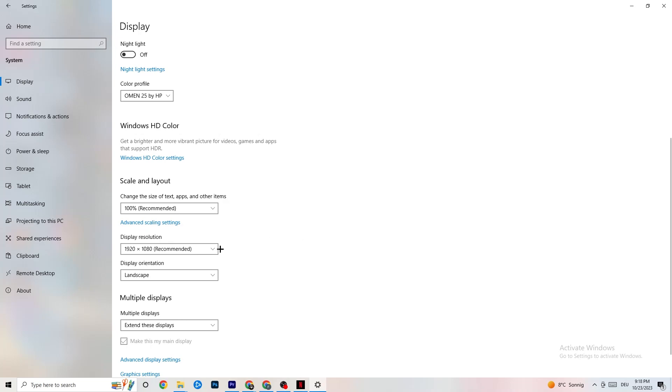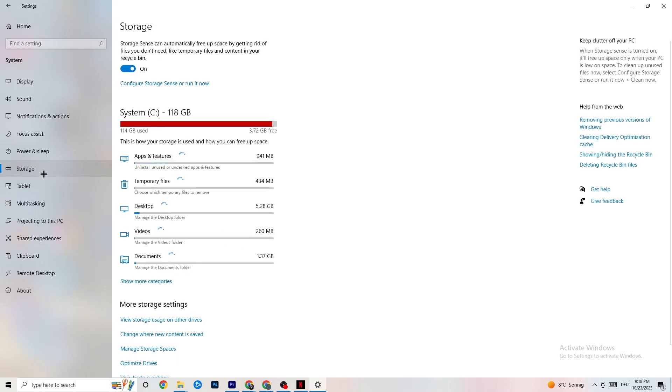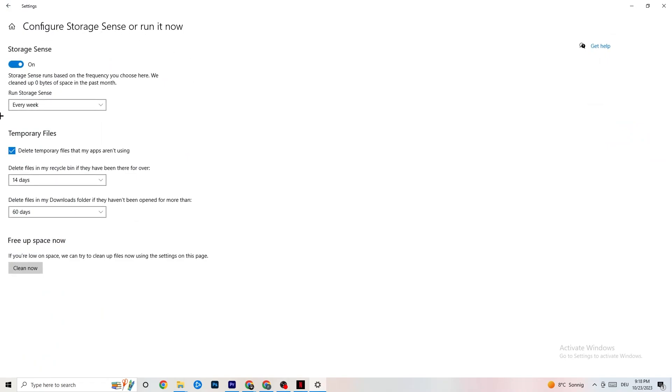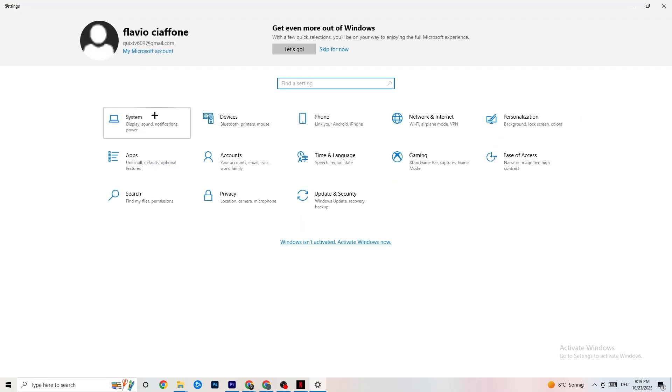Go to Display Resolution and keep it set to the same resolution your game uses — for example, if your game runs at 1920x1080, set this to 1920x1080 as well. Afterwards, go to Storage. Click on Storage Sense and run it now. You can adjust the algorithm schedule to your preferences, but I recommend: every week, 40 days, 60 days. Then click Clean Now to delete temporary files you don't need.